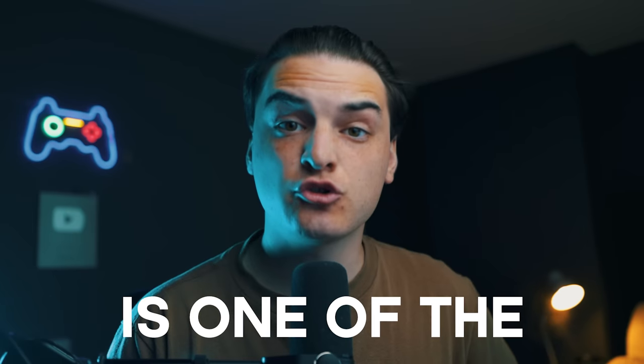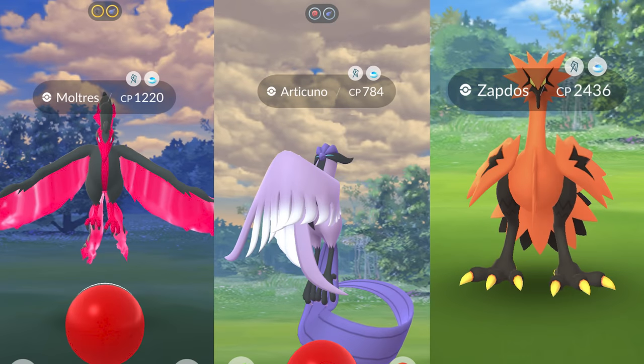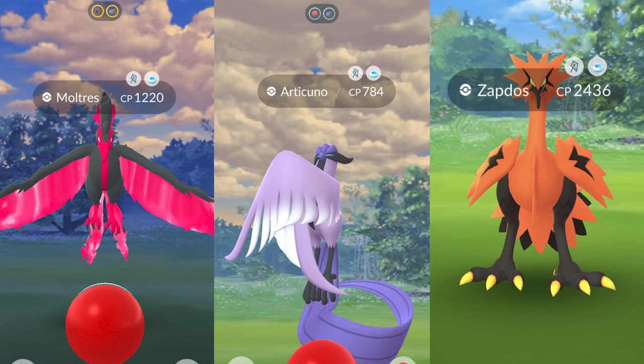The new Daily Adventure Incense is one of the strongest items in the game because you can get encounters with the three legendary Galarian birds: Zapdos, Moltres, and Articuno. Today we're talking about that incense and some tips on using it to maximize your spawns and have a higher chance of encountering these legendary Pokemon.